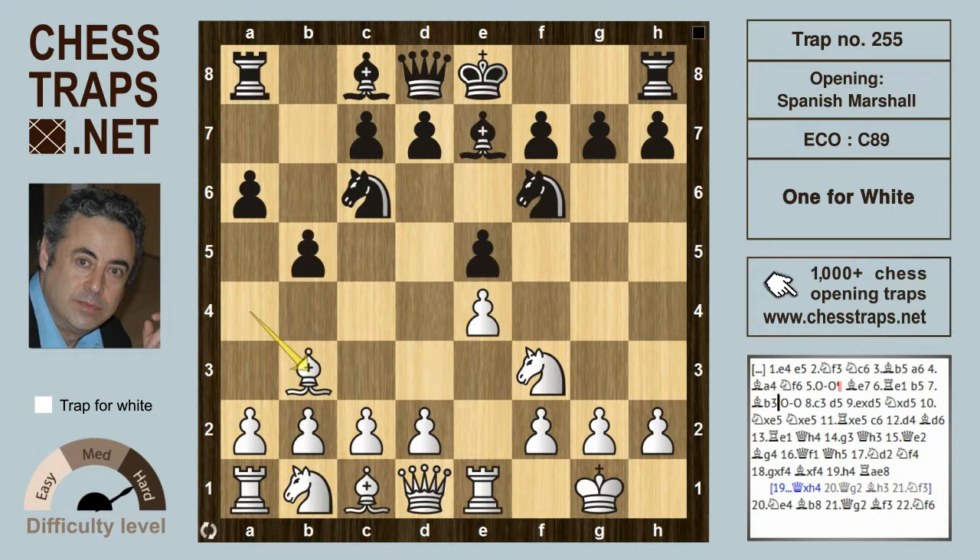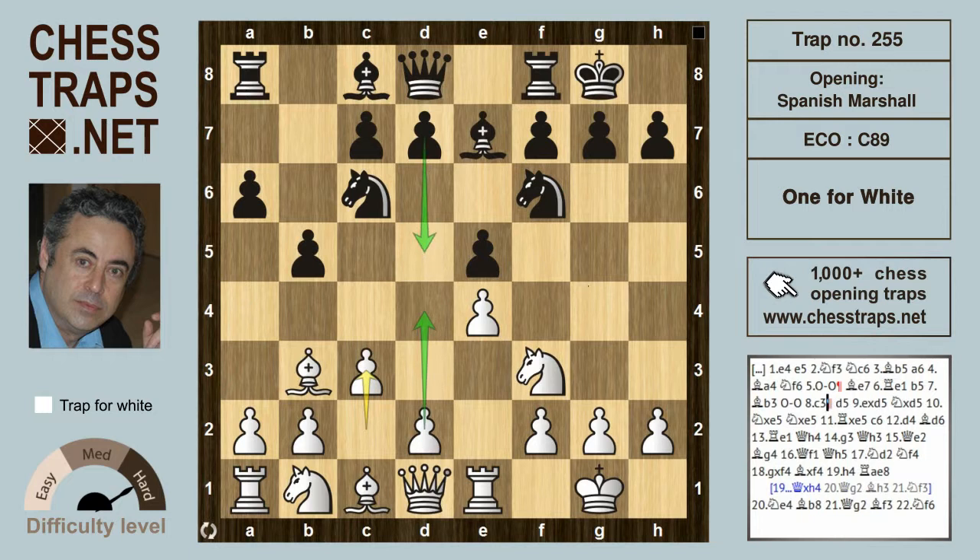Re1 defends the pawn. b5 sends the Bishop back to b3 and after Black castles, White plays c3, preparing d4, but Black strikes at the centre first with d5, the Marshall Counter-Gambit, giving up a pawn.